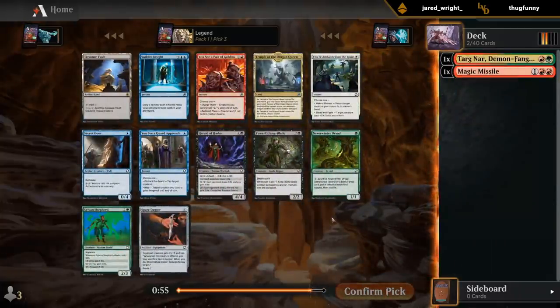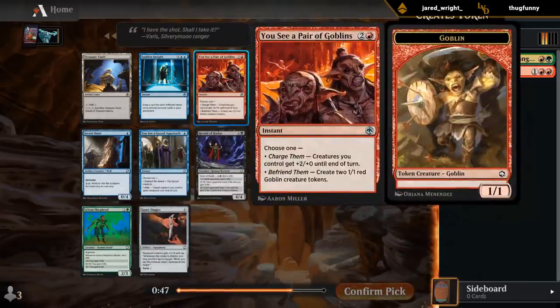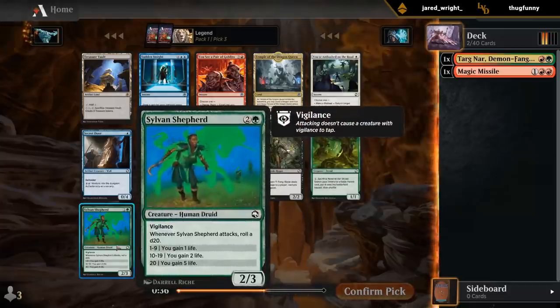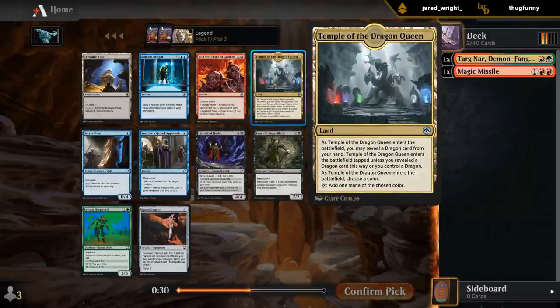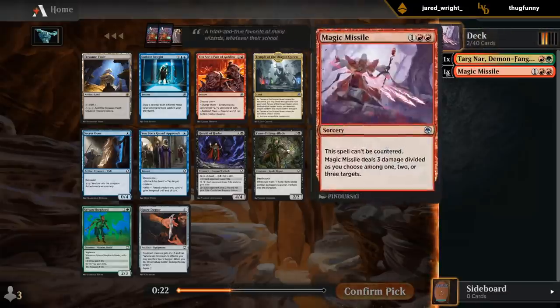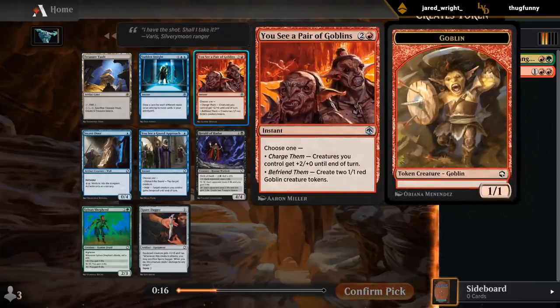Third pack doesn't have anything amazing. Some okay green with the Dryad Shepherd, and then a pair of goblins — fine combat trick slash way to make some tokens. Red-green isn't particularly interested in Shepherd, so it's probably between Dryad and goblins. Can always take the temple as a tapped dual. Red-green isn't really a go-wide deck typically, but it could still be a useful Trumpet Blast effect.